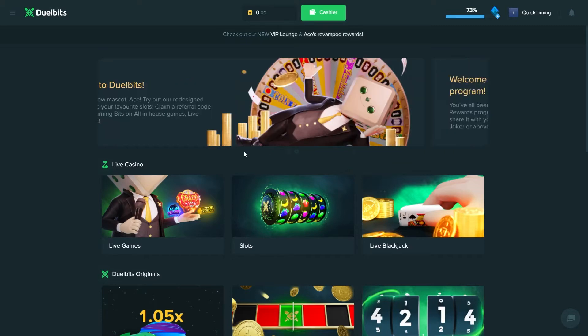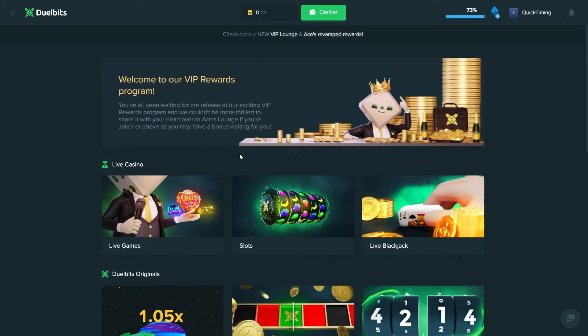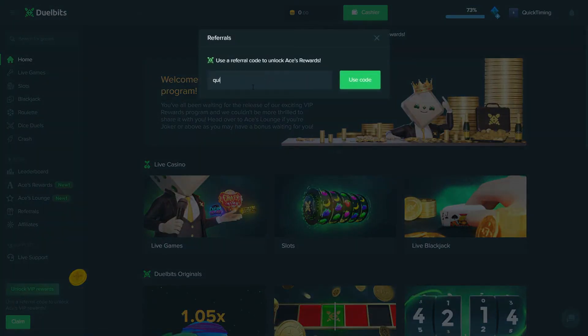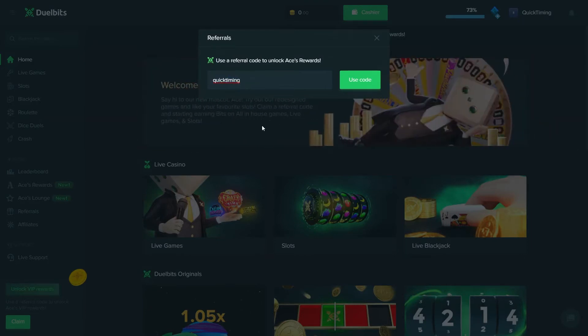With that being said, if you do want to access the reward system or the VIP program, you have to use an affiliate code. So if you guys want to check out Jewel Bits and you're above the age of 18, head over to referrals. If you use my code, which personally supports me, you also get access to the reward system. Code 'QuickTiming' does work, so I'm just throwing that out there — feel free to use it.